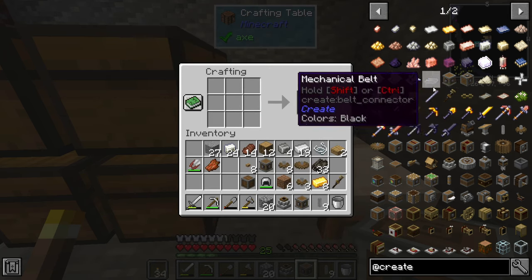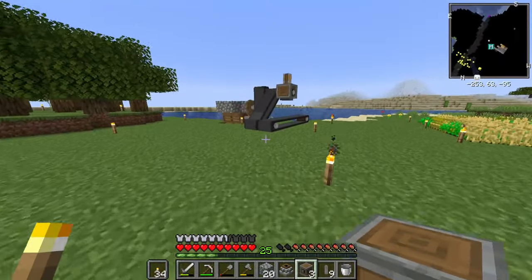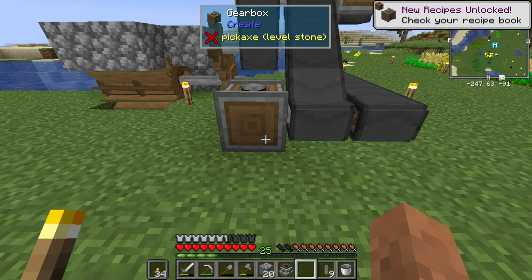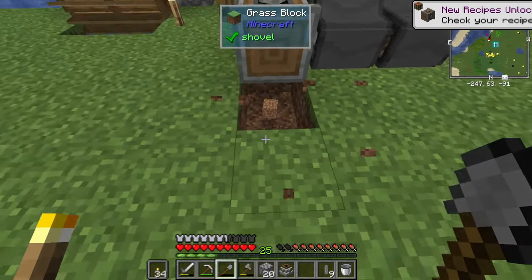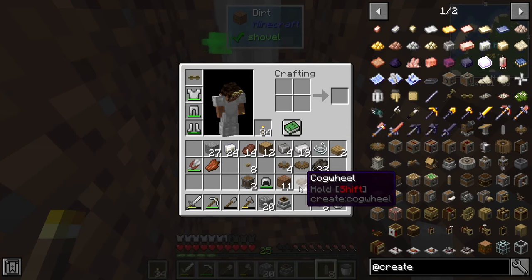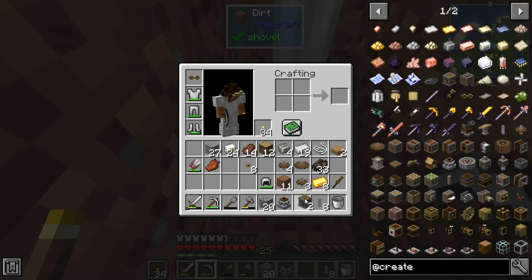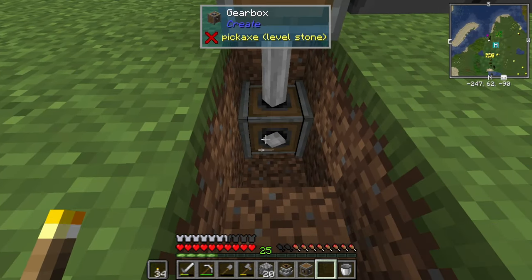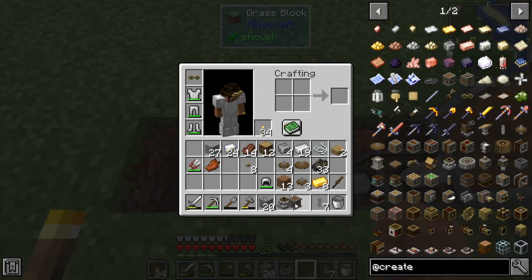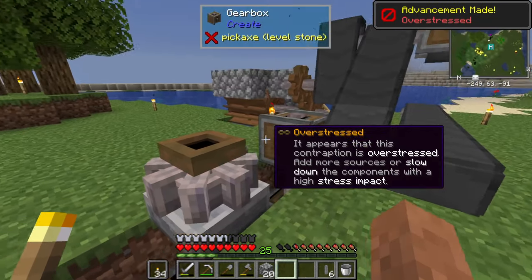I need to make some more cogwheels and then another gearbox — so three gearboxes and the millstone. It's still daytime, we're good. I'll take this and bring it down, change the direction, and make it like that. Put that there and go down one more, then another gearbox. We're going to change the direction so it goes up, put the millstone down — and now it's overstressed.